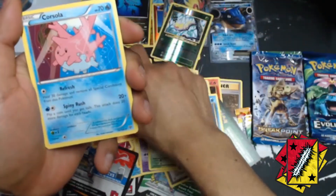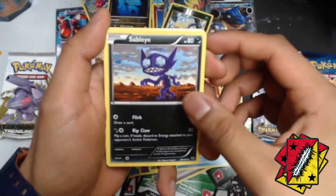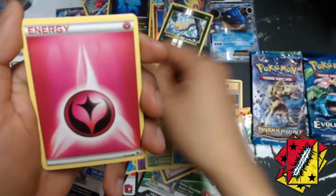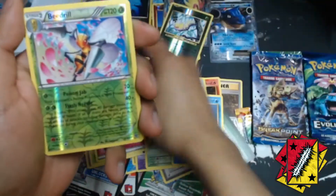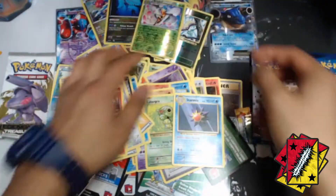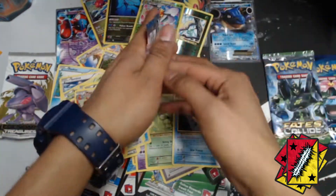We got a Lunala, a Corsola, a Sableye, a Lotad, an Igglybuff, an electric energy, a Weedle, a fairy energy, a Skiddo, a reverse Beedrill, and for the rare we got a Macargo regular. Alright let's go with the Breakpoint.